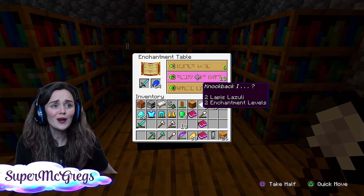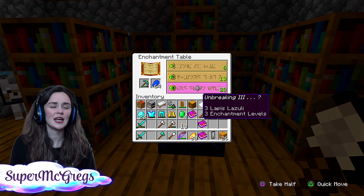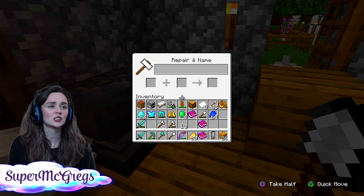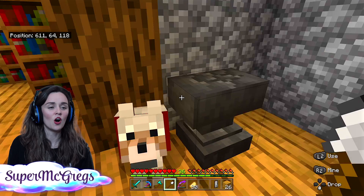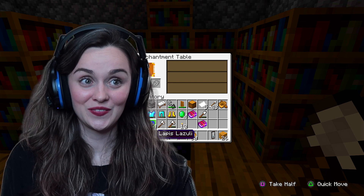Let's see what we can get for our pickaxe — unbreaking, unbreaking efficiency. That's kind of lame. I already have mending so I don't need unbreaking. Let's go in here, move our thing over and then do mending. I just need to check this because these are all things I don't know. I can't. I didn't know. Wait, I know what to do — I just had to enchant books.